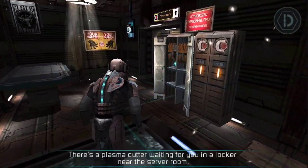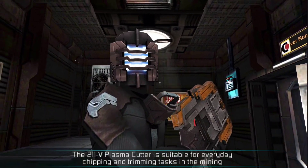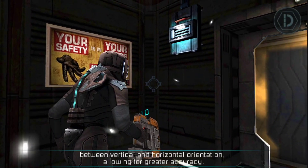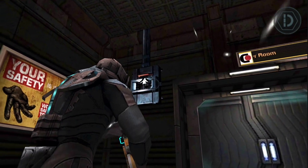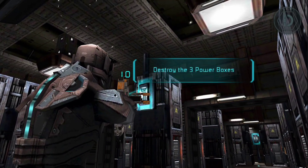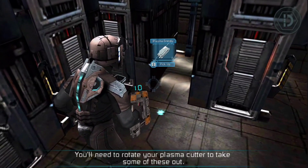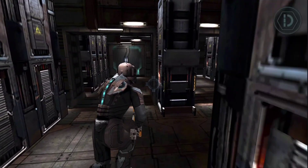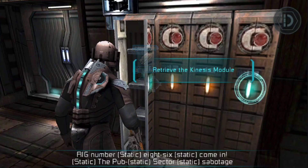There's a plasma cutter waiting for you in a locker near the server room. The 211-V plasma cutter is suitable for everyday chipping and trimming tasks in the mining environment. Standard mode projects a single long-range energy blast. Rotation of the device switches between vertical and horizontal orientation, allowing for greater accuracy. You'll need to rotate your plasma cutter to take some of these out. Great job, that's it for this room.